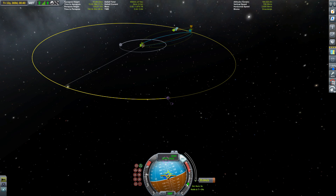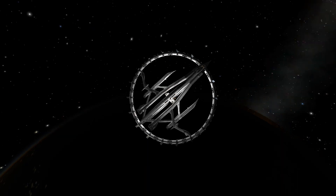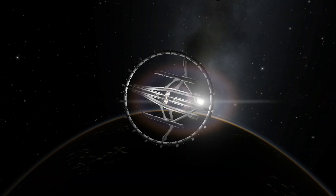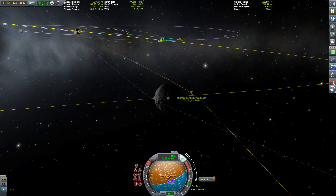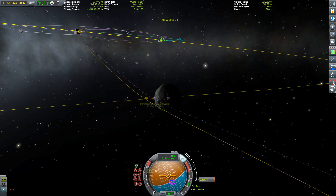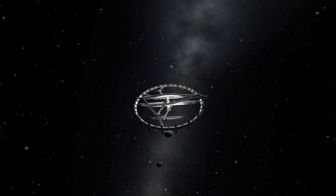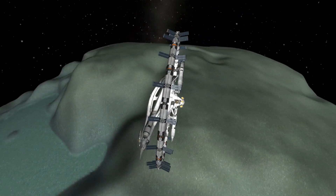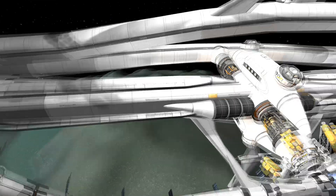After a very slow and tedious burn — because if I would have activated physical time warp during the burn, everything would have exploded again — we are now closing in on Minmus. After some beauty shots and another adjustment of our orbit, this looks better. Time to say goodbye to Kerbin. There's a little passage of the moon, and here we are at Minmus, our tiny little refueling moon around our main planet.